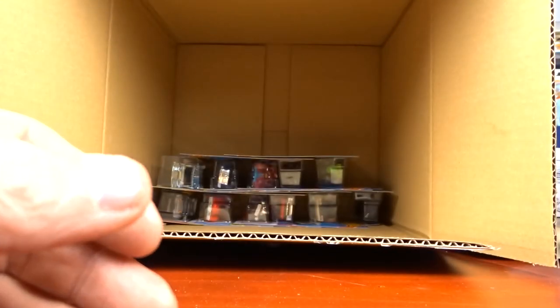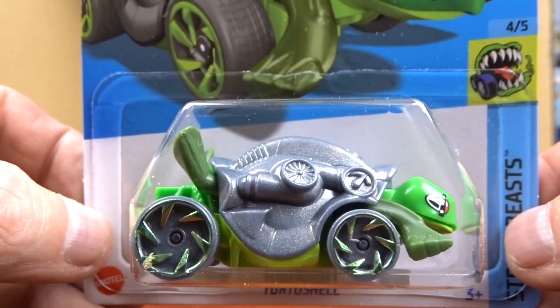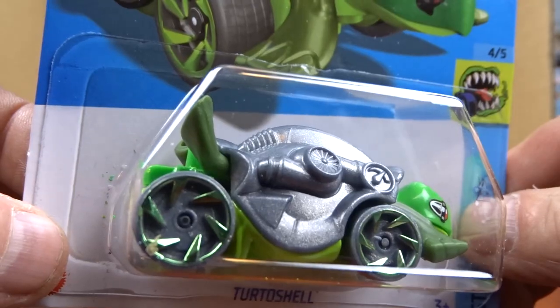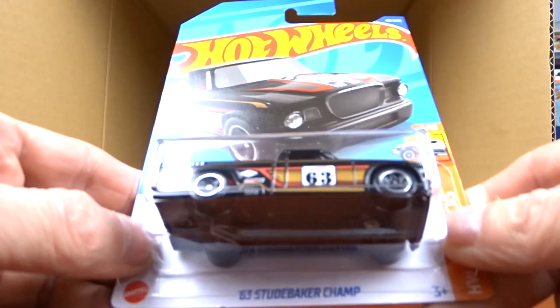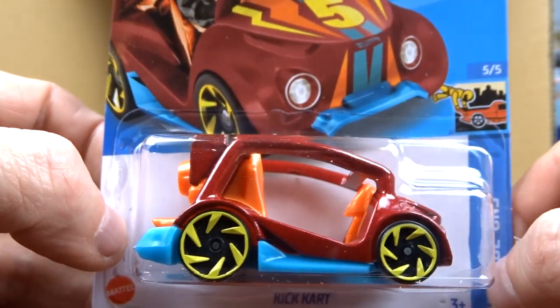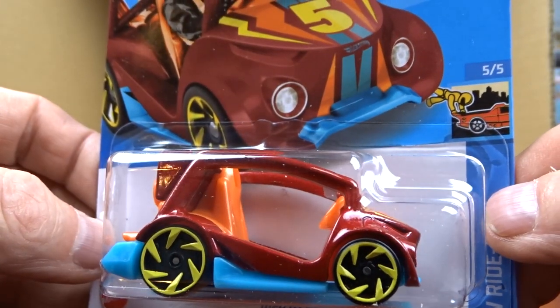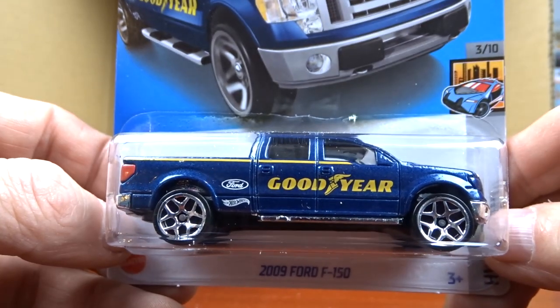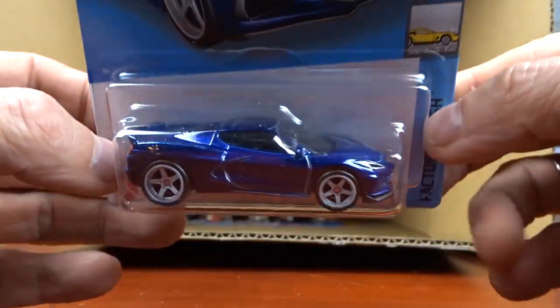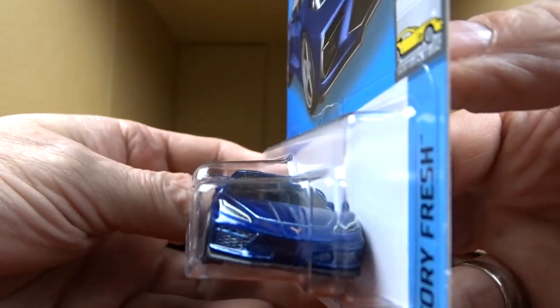Oh, we got the Tortoiseshell again — it's different, I guess the kids will like it, I don't know what to say about it. And another Studebaker again — it's all right. Kick Cart — I don't know too much about this one, it's different. Then the 2009 Ford which we've already seen, and another repeat we've already seen.